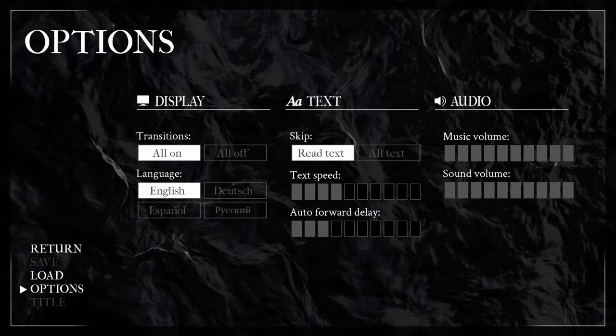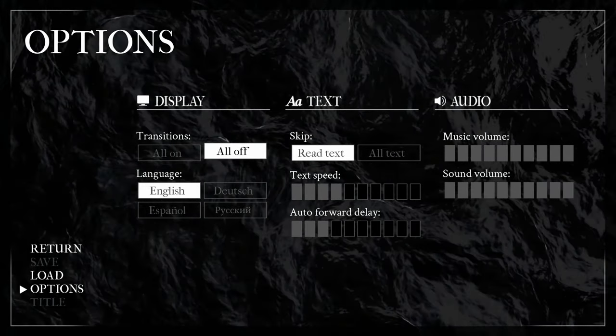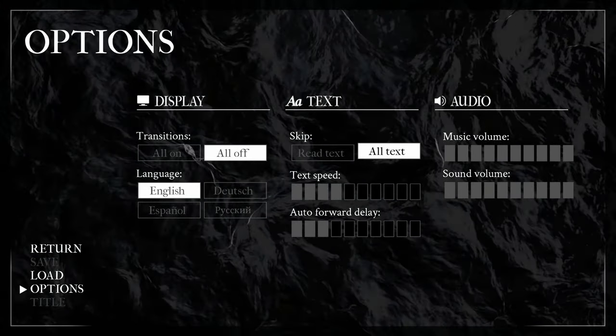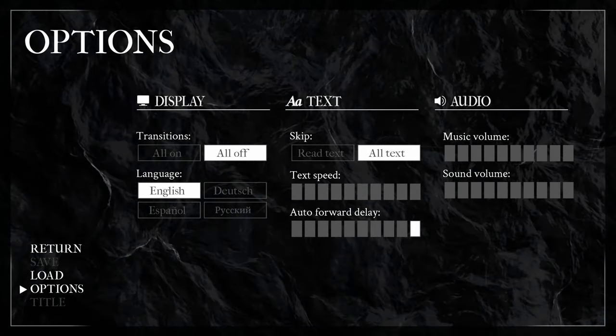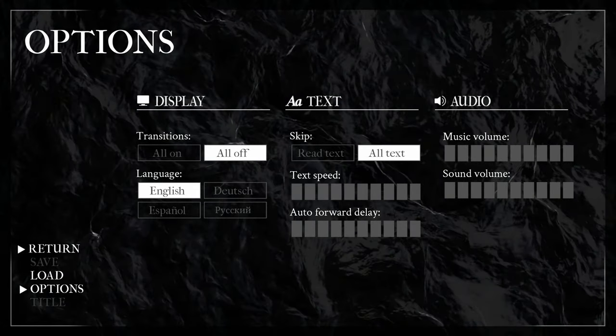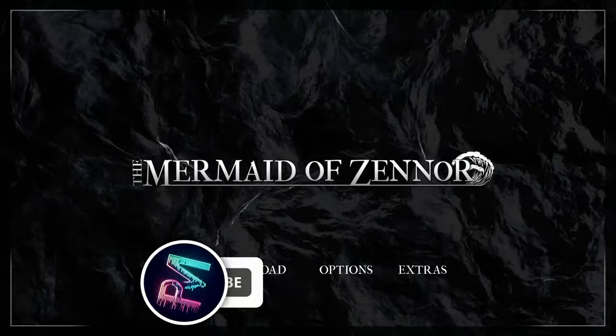As usual you're going to want to hop into the options menu first, turn off all transitions, turn skip all text on, and increase text speed and auto forward delay all the way to the right to max those out. Then just hit return and start the game, pressing R1 as soon as you can to start skipping through.